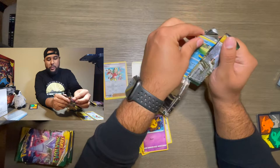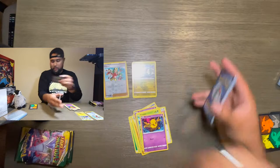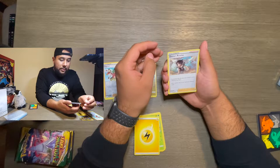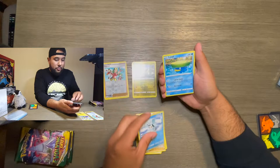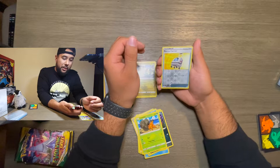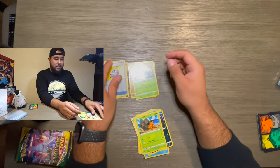This one opened pretty quick. Lightning Energy — at least it wasn't Leaf Energy. Copycat again, Espeon, Teddiursa, Dwebble again, Rescue Carrier — or as my wife likes to say, 'Wally' — and Lilligant.